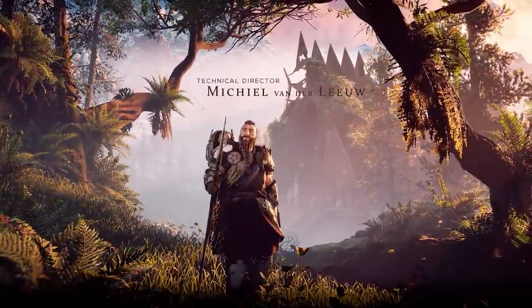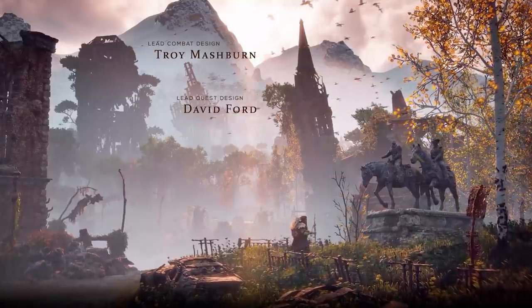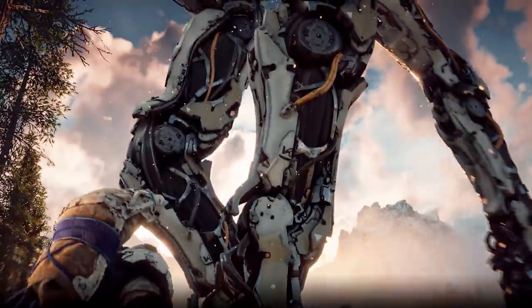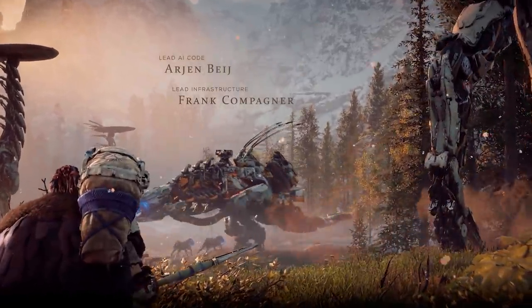Horizon Zero Dawn is visually captivating. Its wilderness is rich with thick vegetation, vast mountain ranges, and sweeping deserts. Remnants of the world's high-tech past with imposing, beastly machines contrast with the natural environments in a fascinating way that entices you to uncover more of the story's mysteries.